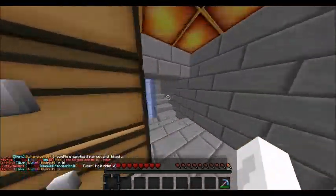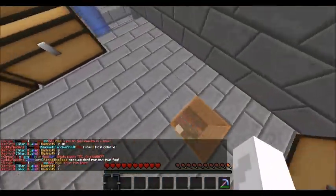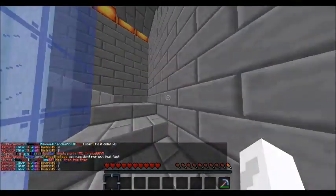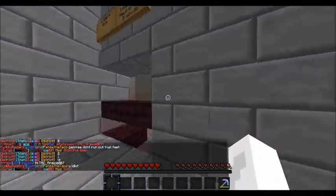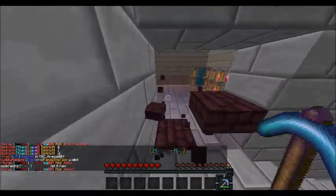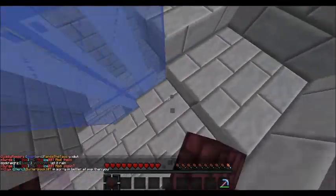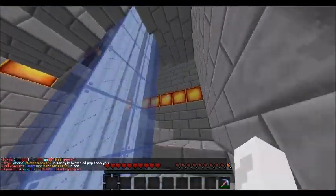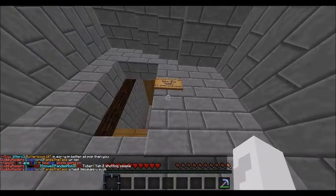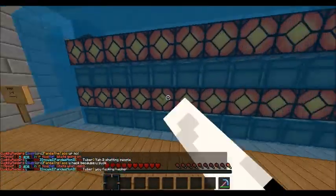That looks down into the layout picture room. Going up, we come across the board layout picture room - that looked down into TG's room. Keep going up and we have mine and Gman's attic. Looks pretty nice, just got some chests in here.